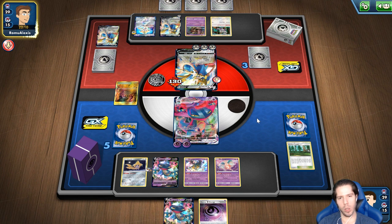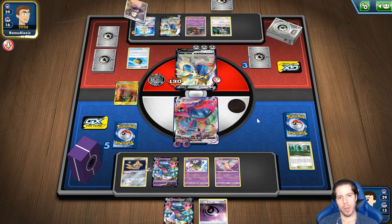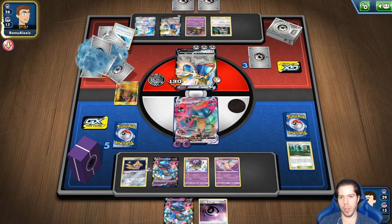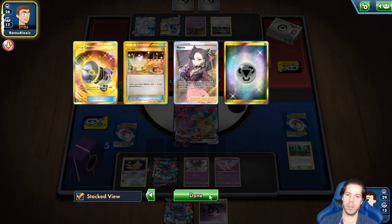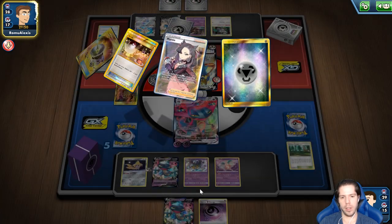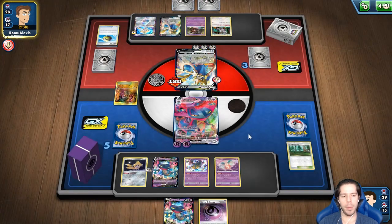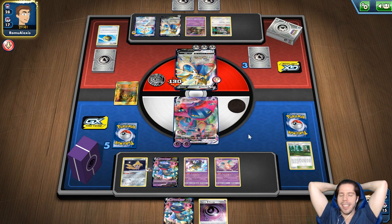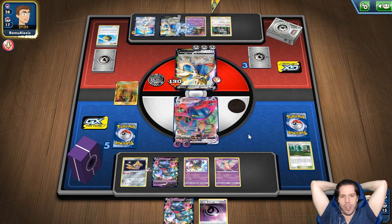Vemos el Shrine — no nos afecta realmente. Vamos a ver una Quick Ball por DDN de mi oponente, si es así. Me sorprendería que haya bajado el Shrine. Descarto Namarmi — entonces mi oponente tiene otro Research. Ya descartó dos Switch, esas son buenas noticias. Creo que mi mano está muerta, lo cual está terrible. Perdimos el juego en el primer turno cuando mi oponente tuvo ese turno tan enfermo.